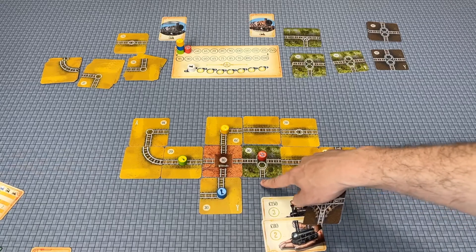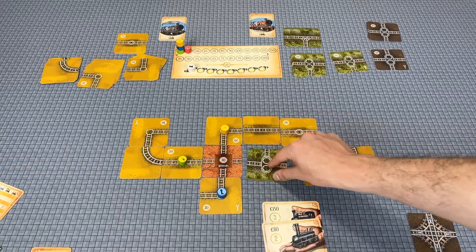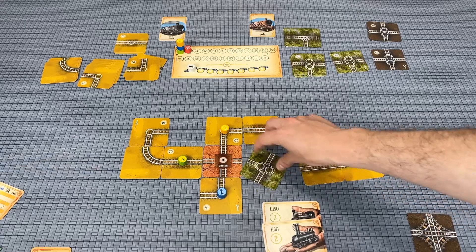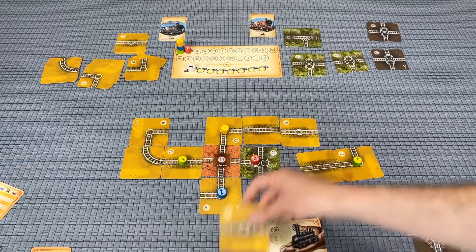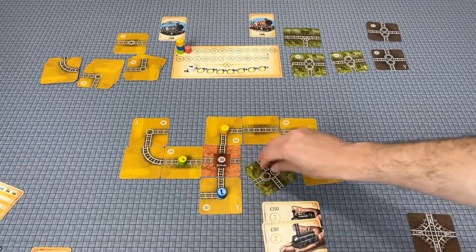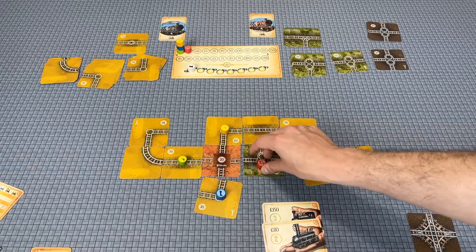Paying dividends moves your stock price one space to the right on the stock board. Withholding dividends moves it down — you slide underneath other players and lose stock value. Selling stock also moves the price down, but it goes straight down rather than left-right. So selling three shares at a price of 100 would drop the stock down three steps.